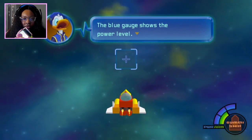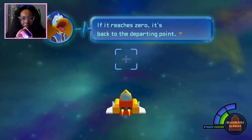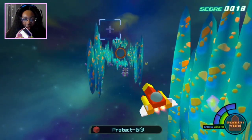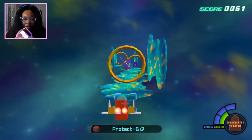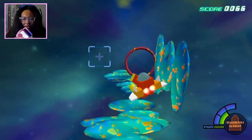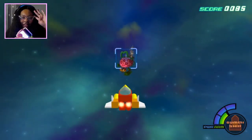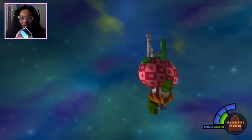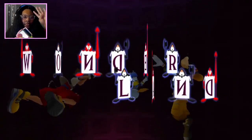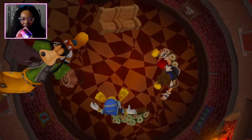The blue gauge shows the power level — firing lasers, among other things, consumes power. The green gauge shows the strength of the armor; if it reaches zero, it's back to the departing point. Alright, let's do this! We got some shields. I cannot wait until we get warp drive, because that's going to come in clutch real soon. I never realized how slow it was at first — in Kingdom Hearts 2 it was a little bit faster, in my opinion. Yes, we're almost there. There it is — Wonderland! I picked that one because I was not going to the Colosseum or Deep Jungle yet. I'm not ready. New high score! Let's disembark.